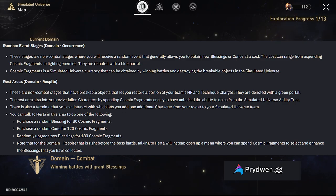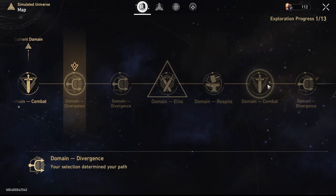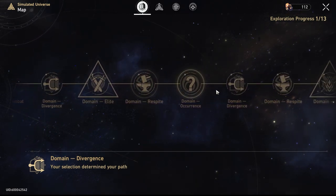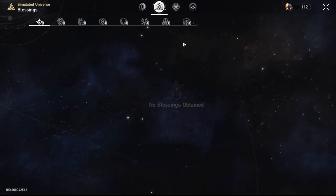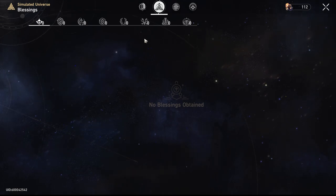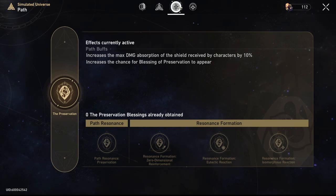Looking at the map, I can see where I'm going. If it says domain divergence, it means you are being given two paths — it might be two occurrences, or two of the same thing, but it's just giving you the option. Trailing down, you can see depending on the world you're in what you're coming up to next. The second button at the top shows the blessings you currently have, so you can click through to see what you have access to — your effect buffs, basically your path and what you have access to.